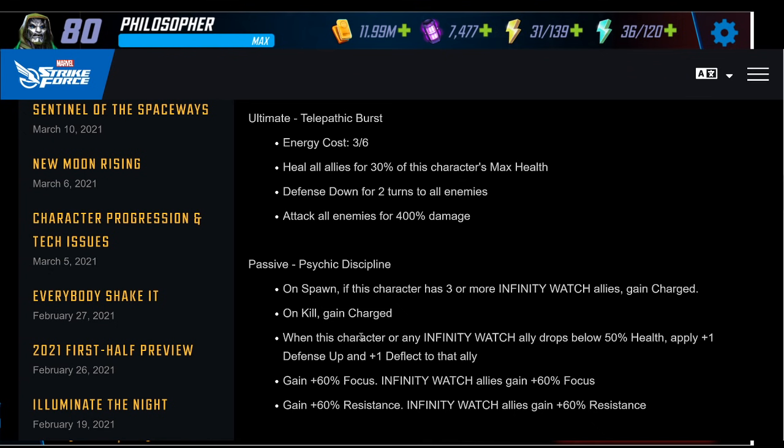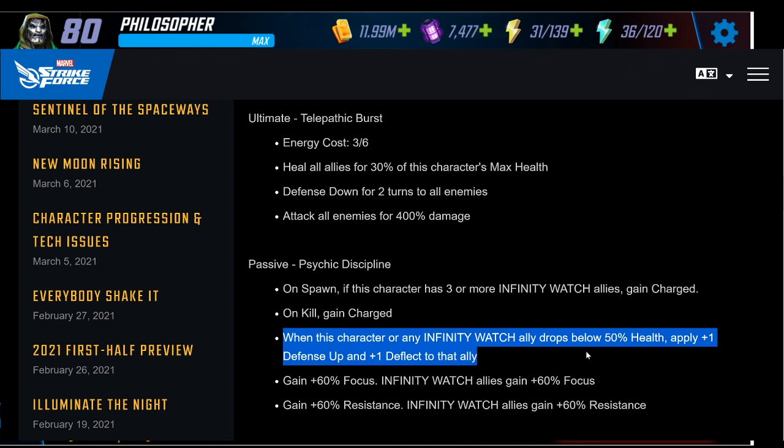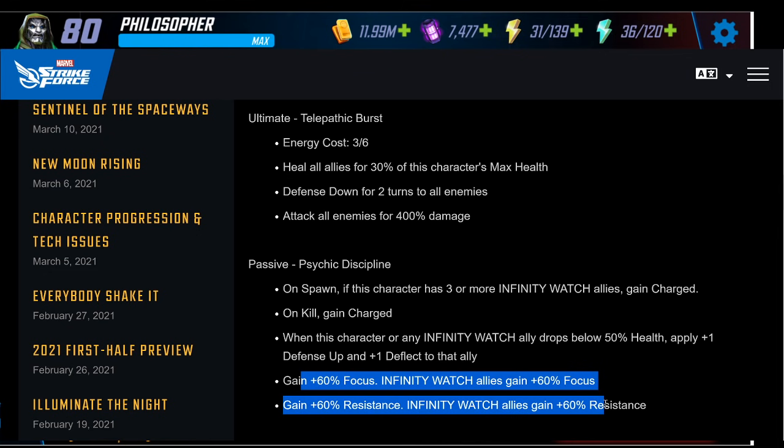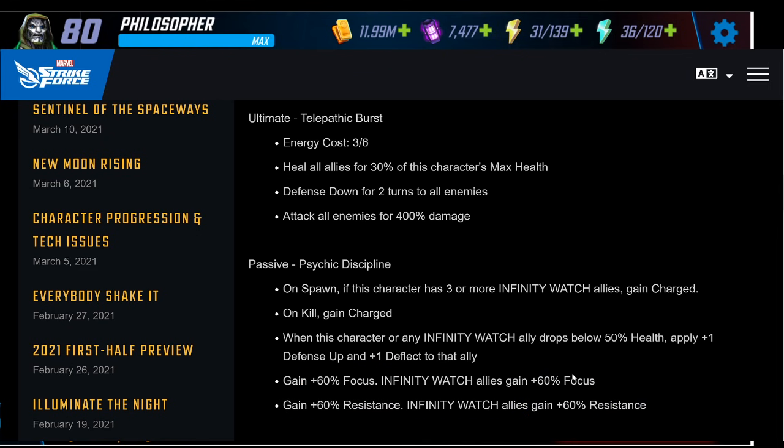The devs' text is often inaccurate so take everything with a grain of salt. When this character or any Infinity Watch ally drops below 50% health, she applies plus one defense up and plus one deflect to that ally — a very powerful mechanic, kind of a cross between Shuri in raids and Night Nurse's damage mitigation. Unlike Night Nurse, she doesn't grant turn meter. She also provides a flat 60 focus and resistance to the whole team unconditionally, which is very nice.